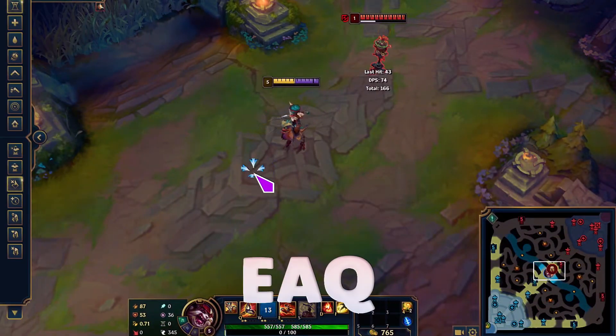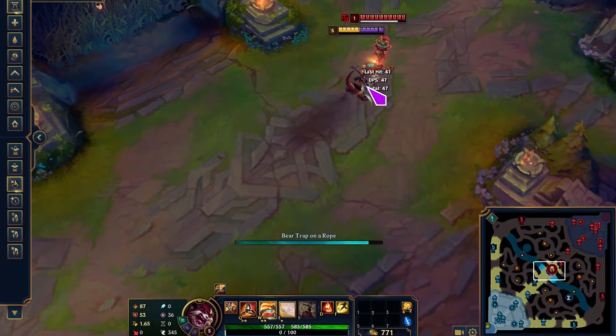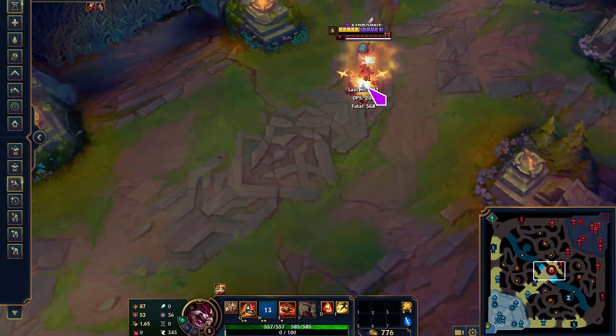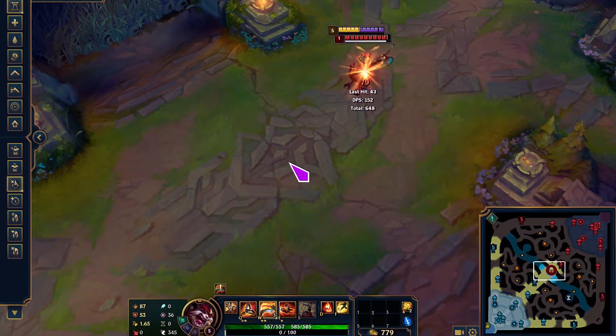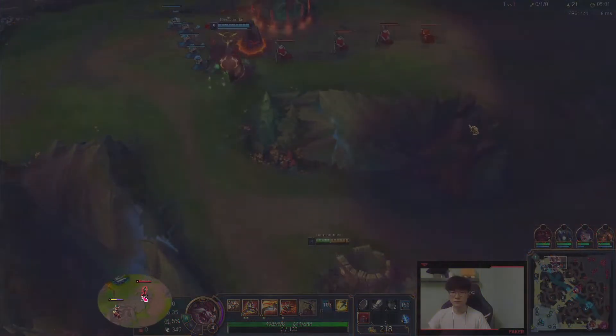So if this happens, you can try the E auto-attack Q combo. Compared to the EQ auto-attack combo, this combo is a bit slower, but it'll make sure that your Q lands even if your E gets dodged. Another combo you can use is the QE combo.